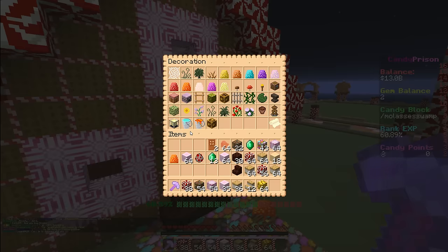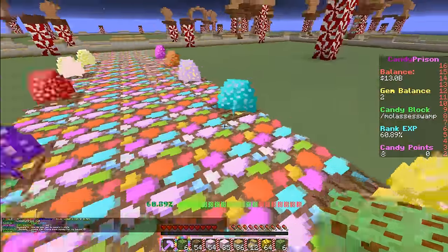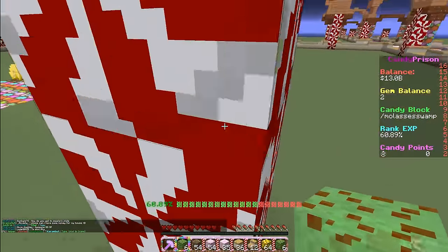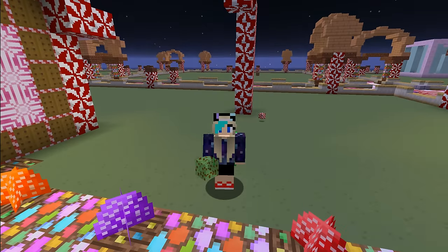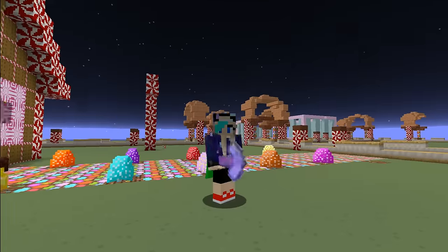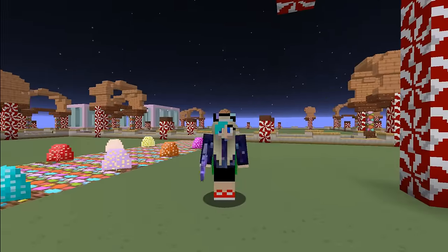Oh my gosh, I want these — I don't know what I'm gonna do with them but I want them. They're like slime blocks but mint chocolate chip — they're amazing! I have no clue what I'm gonna do with them but I just needed them in my life. Maybe I can make like a candy cane bouncy house — oh my god, I know what I'm doing next! I think that's gonna be it for this episode of Candy Craft. If you like this server and this series give it a big thumbs up and I'll do more. The IP will be in the description below — it's mainly prison but there's also creative and there are plots. See you guys next time, bye!